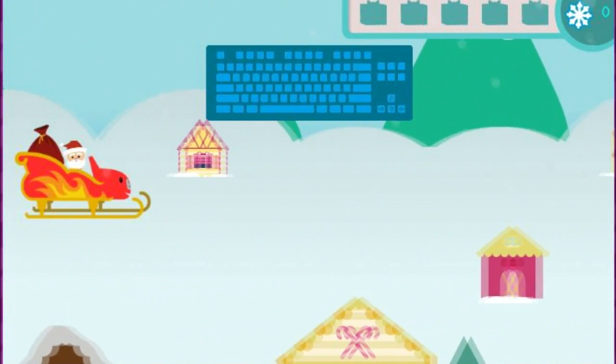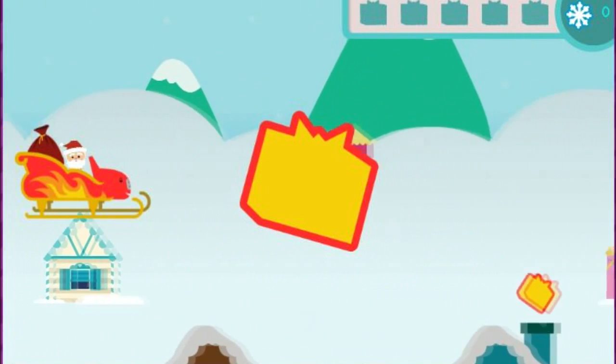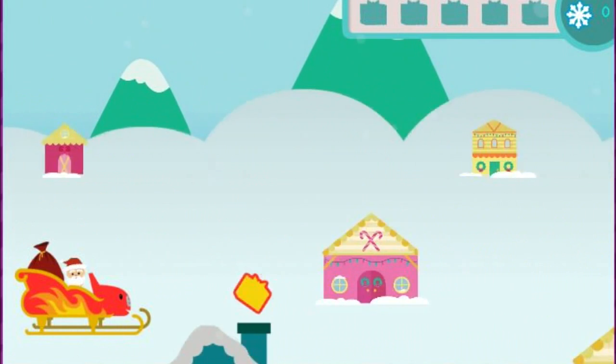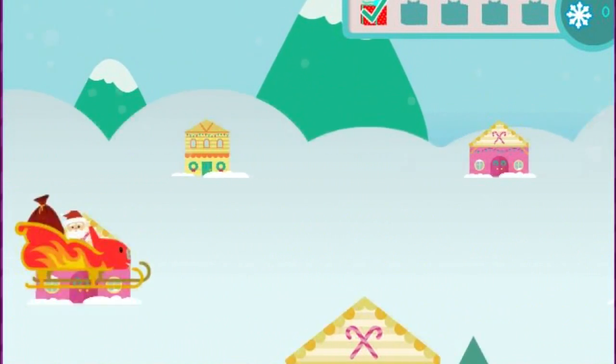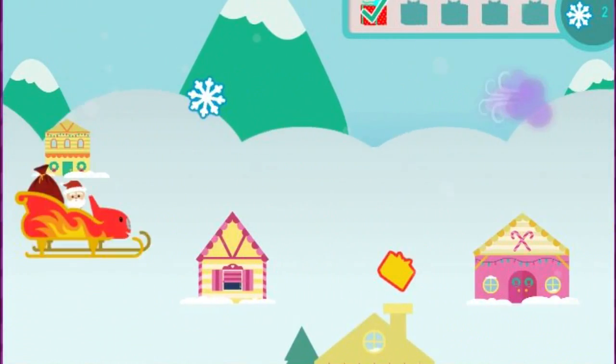Click the up and down arrow keys to move Blaze and Santa. When you see a chimney with a present above it, fly over it to drop off a holiday present — a perfect delivery, right down the chimney. Don't forget to collect snowflakes for extra holiday cheer.